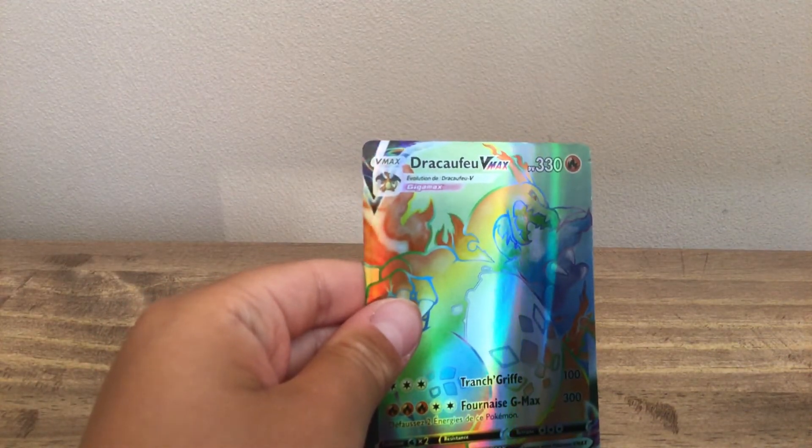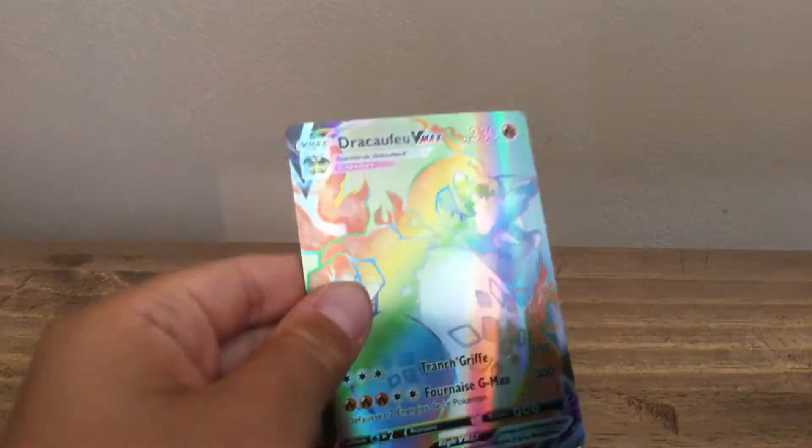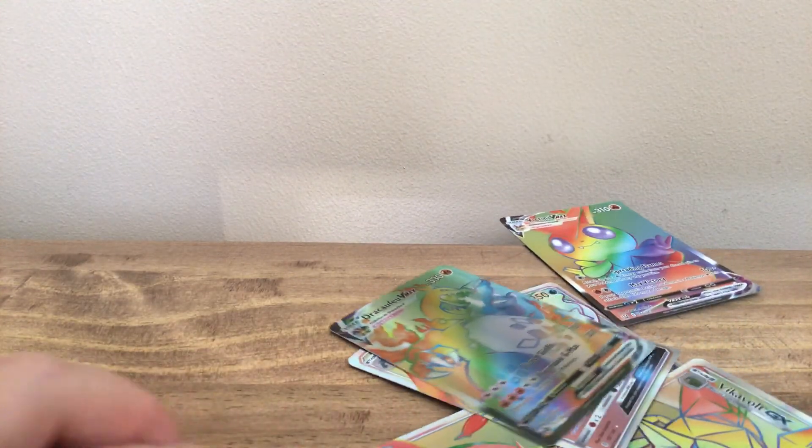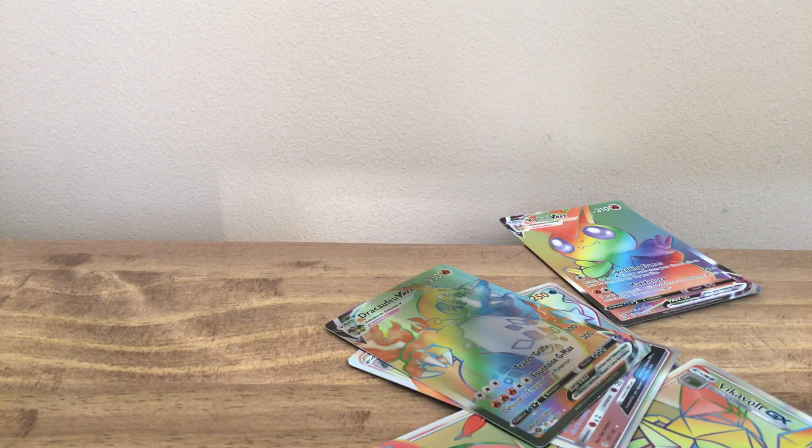Next we have Charizard Rainbow — it's in French but it doesn't matter — Fire type Rainbow. Okay guys, this is the end of my video. Two minutes! You kidding me! Are you crazy? Sorry, I'm just gonna show the Catini one more time. All right, thank you.